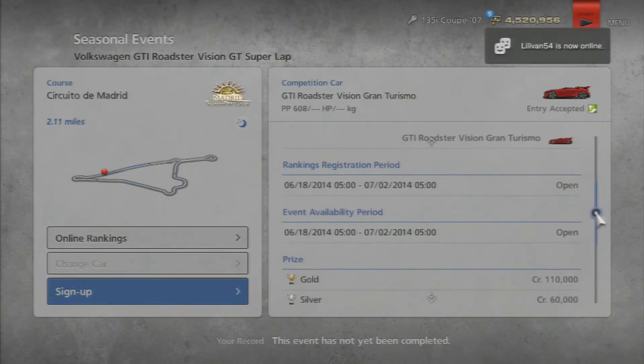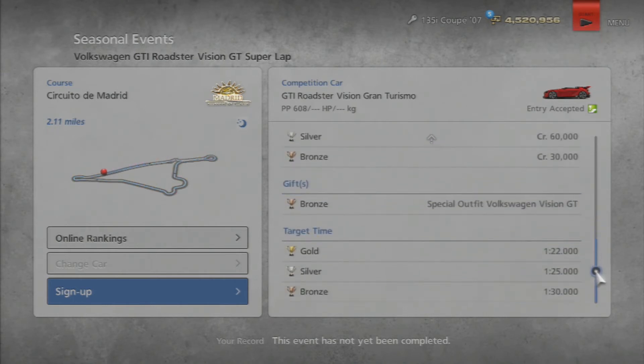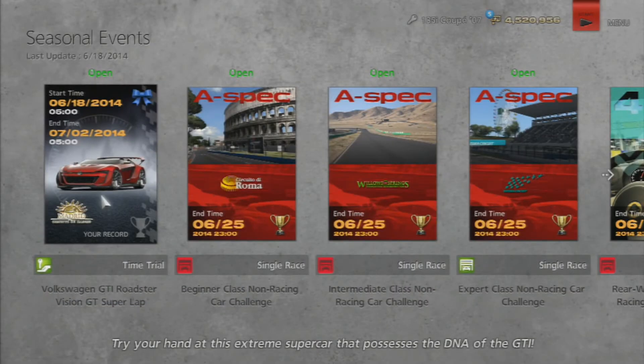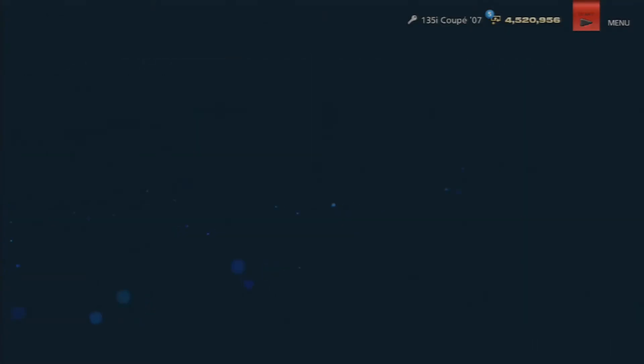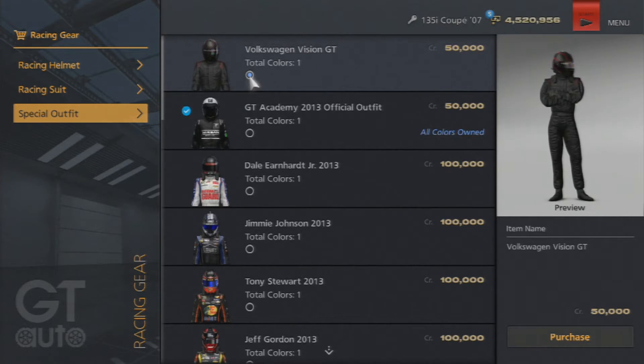You get the car just for participating. If you get bronze, you get the special outfit Volkswagen Vision GT, which is another new thing. I think you can buy it as well — if you go over to Racing Gear and Special Outfit, the Volkswagen Vision GT. It's $50,000, which wouldn't really be a problem for me, but I'm just gonna go do the seasonal event like I do everything.